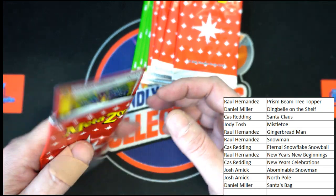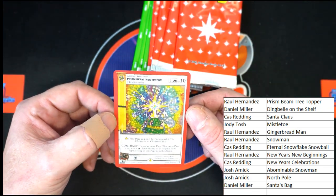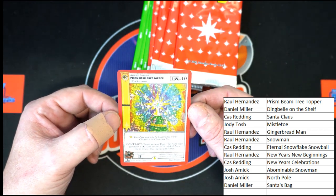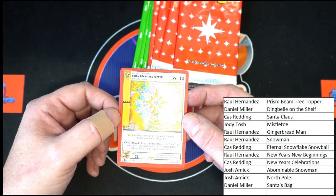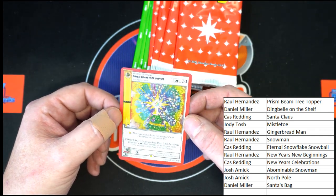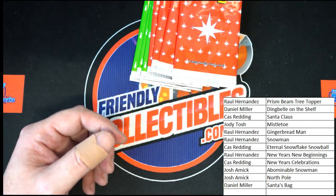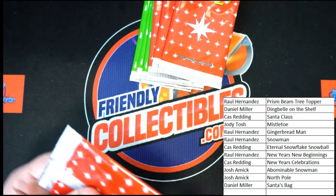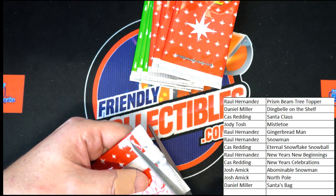Our next promo is going to be — oh, Prism Beam Tree Topper, full hollow! Look at that! Wow, very nice, very very nice. That one will be going to Raul H. Prism Beam Tree Topper — nice card, very nice.